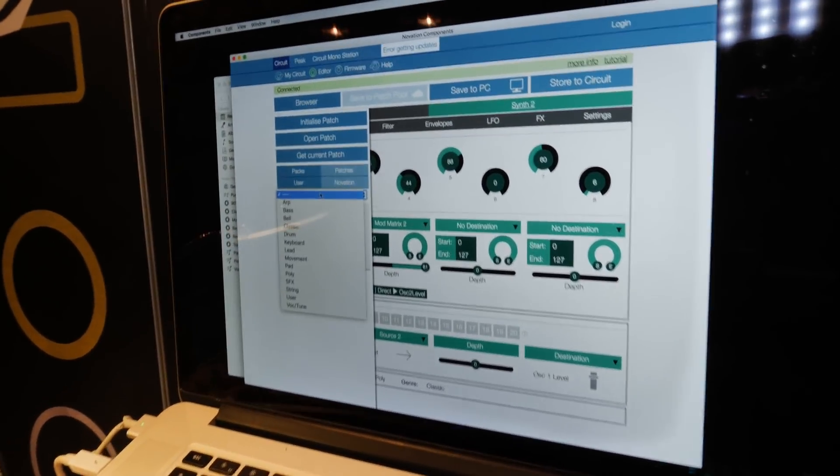You can categorise patches if you want to as well. So that's basically Circuit 1.7 and the Components editor - a great day for Circuit. Regarding packs: a pack is basically patches, the sessions, and the samples - the three layers. So all the synth sounds, all the samples in the 64 sample slots, and all 32 sessions - that's a full pack. It's basically a snapshot of the whole thing.